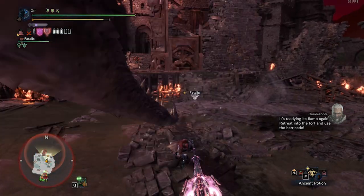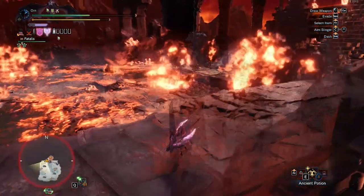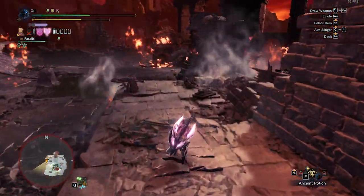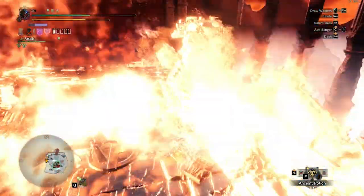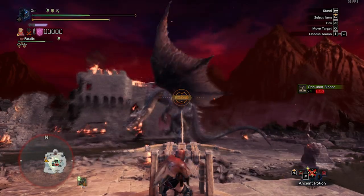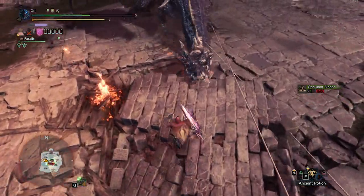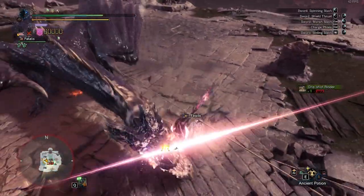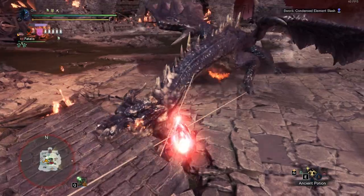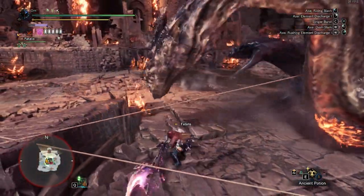Alright, entering Phase 3. It's gonna be harder to break the head because of Snap and Drag and Spinning Flamethrower. Get the second Binder, then root Fatalus again. I really hate ledges — I miss the head a few times. Just go crazy on the head here while trying to reload Savage Axe or Shield.